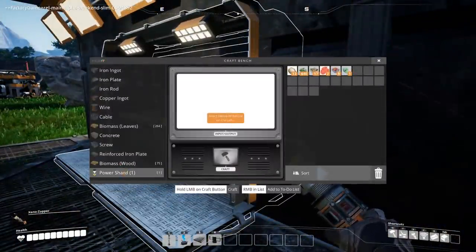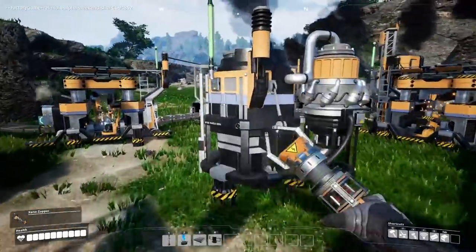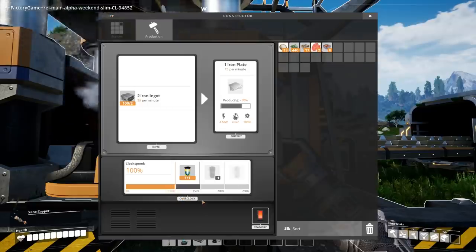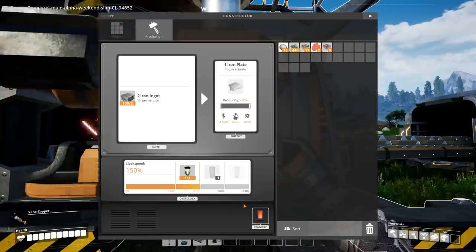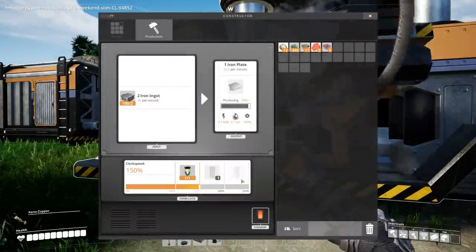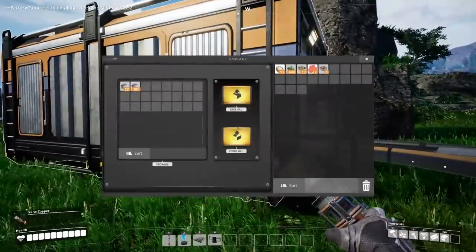All right, should be able to build it here. Now what do I do with this? Do I put it here? All right, we just overclocked to 150 percent — is that what we can do? Get some more power and this is way faster. That's what we needed guys. Build another one, go to 200 percent. Having metal plates come out like that is amazing.